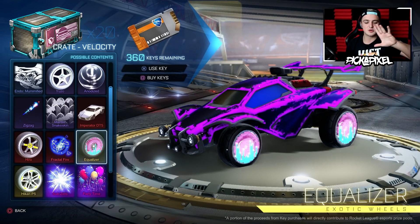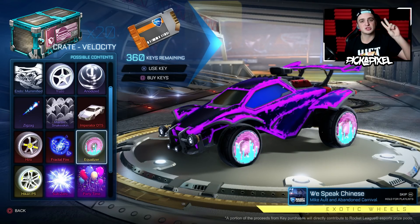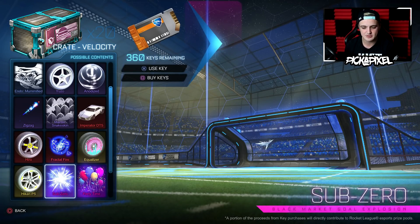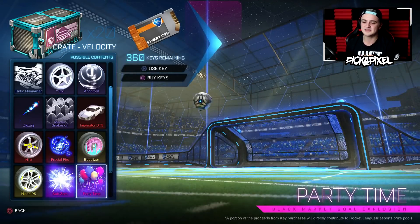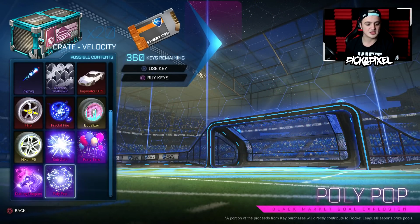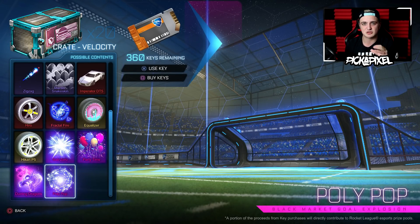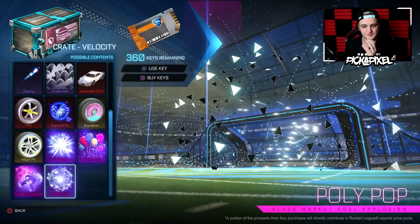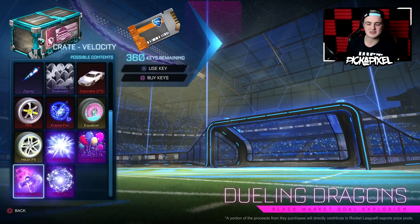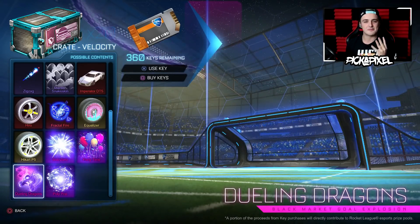In every Rocket League crate I've ever made, they only introduce two new black markets to the crate and then duplicate two old ones. The two old ones we have are Sub-Zero — it's about time it got its shot — and Party Time, which I'm a big fan of. Then the two new ones: Polypop, which we've seen sneak peeks of in trailers, and the one that everyone wants — the Dueling Dragons. I definitely want it; it's not as in-your-face as Hellfire, but the dragons do come out and they're pretty big.